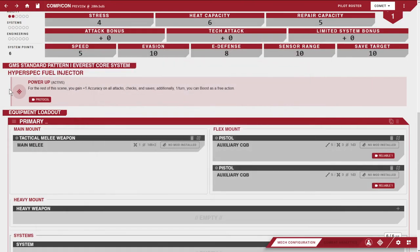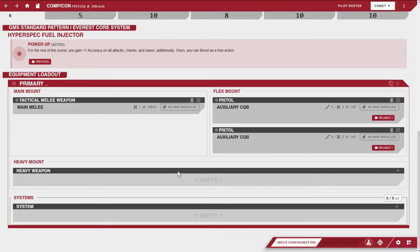You can actually double up on pistols because that flex mount flips to a double auxiliary mount. So I could have one hand holding two pistols — or since these are robots, you can have as many hands as you want. You could have one hand holding a sword and two hands holding two pistols. Let's move on to the heavy weapon mount.